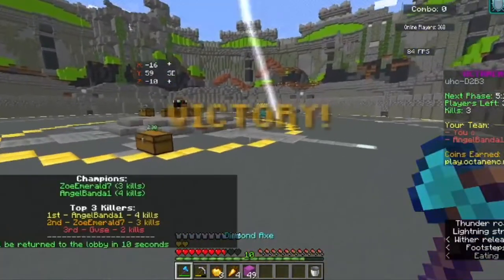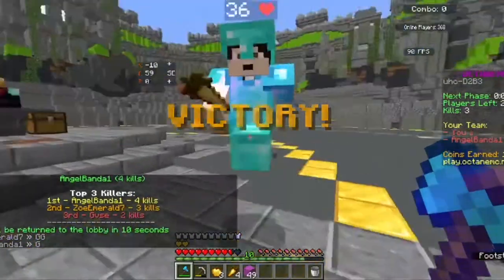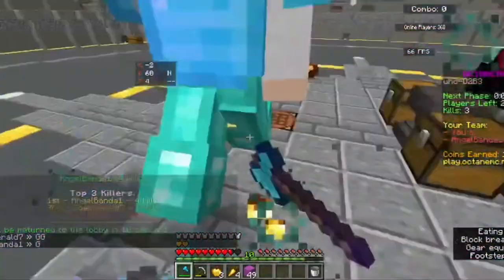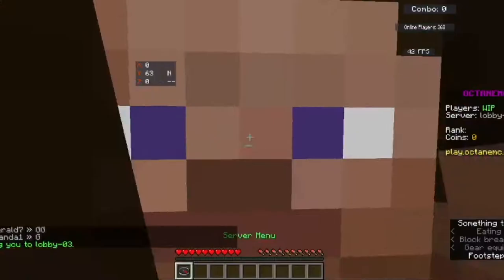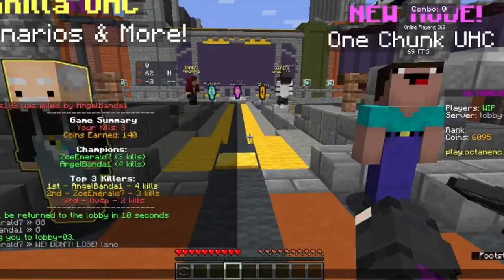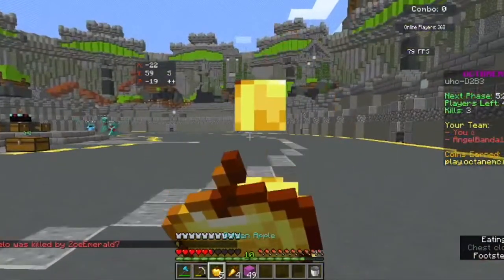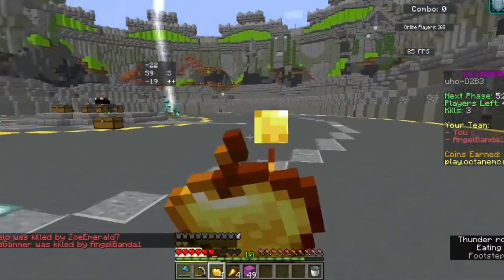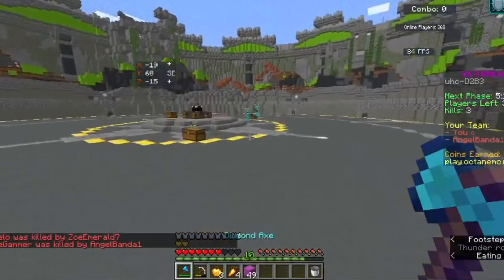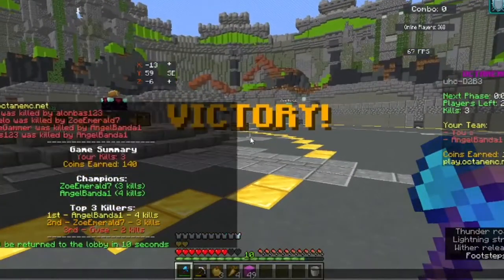Angel got another kill. I have three kills. We did it! Yeah! I had three gapples left. That was a hot mess, but amazing job to everyone. We do not lose! Alright, Angel had four kills, I had three kills. Honestly, pogchamps. If you enjoyed this video, please leave a like down below. Comment any future video ideas or suggestions or what you liked about this video, and hit that subscribe button for more amazing Minecraft UHC content in the future. Every subscribe really, really helps me. Thanks for watching. Bye!